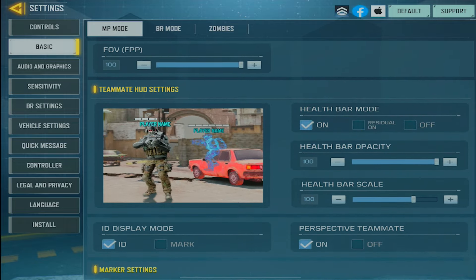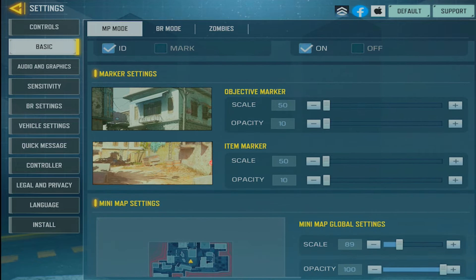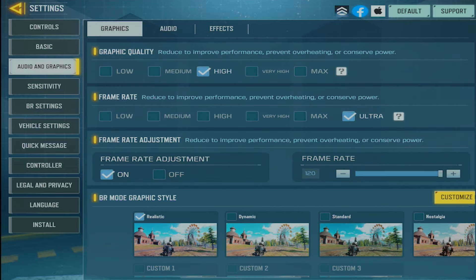Teammate HUD is default, I haven't really touched that. Marker settings — I don't really like them on screen, so I have them at the lowest possible. Here are my mini map settings. For graphics, I play on high and ultra, but if you have a low-end device make sure you put it on the lowest graphical quality possible, which is low, and play on max FPS.